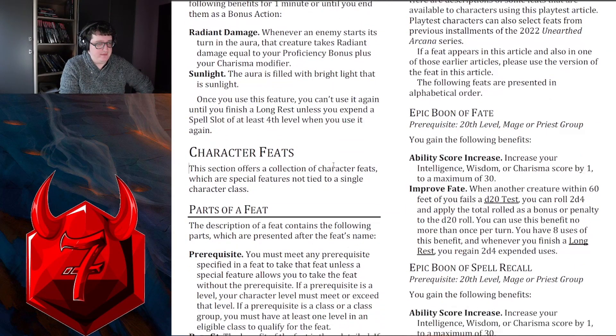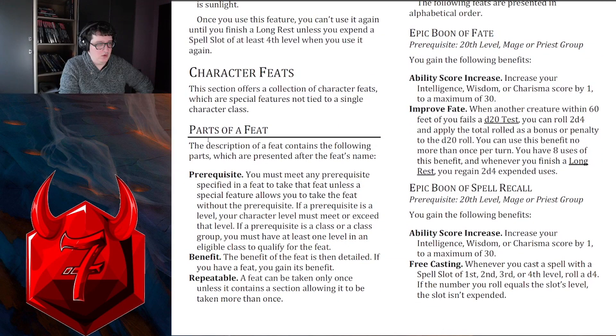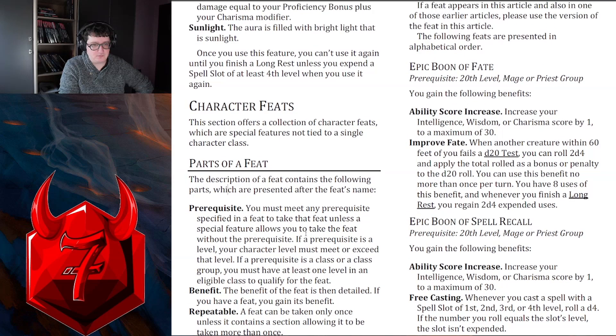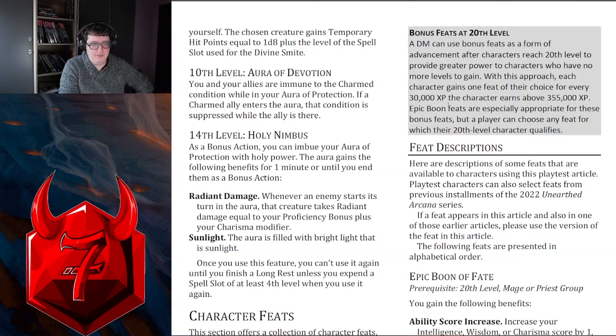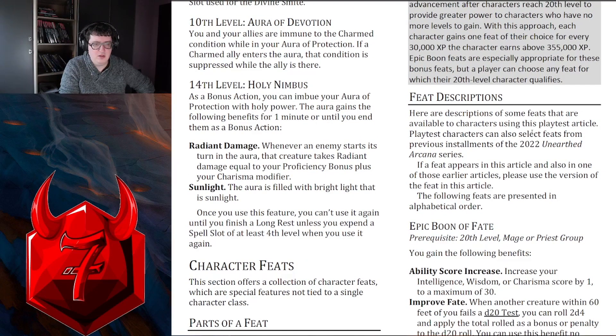Character feats. A description of a feat contains the prerequisites, the benefit, and repeatable. Bonus feats at 20th level, and then every 30,000 experience you get an extra epic boon. Here are some descriptions of some feats available to characters using this playtest article.